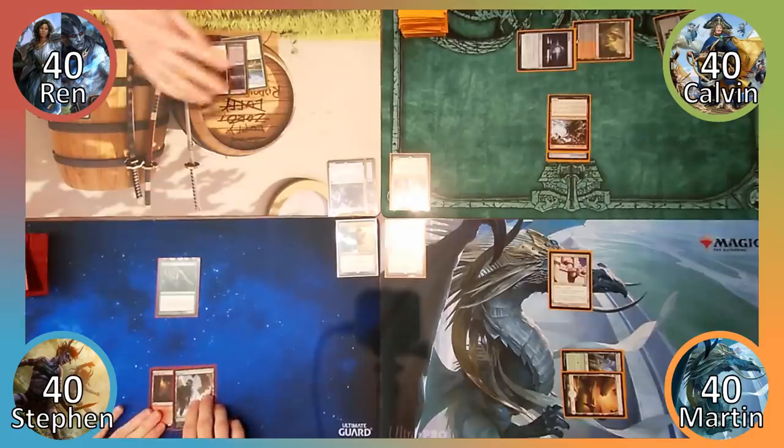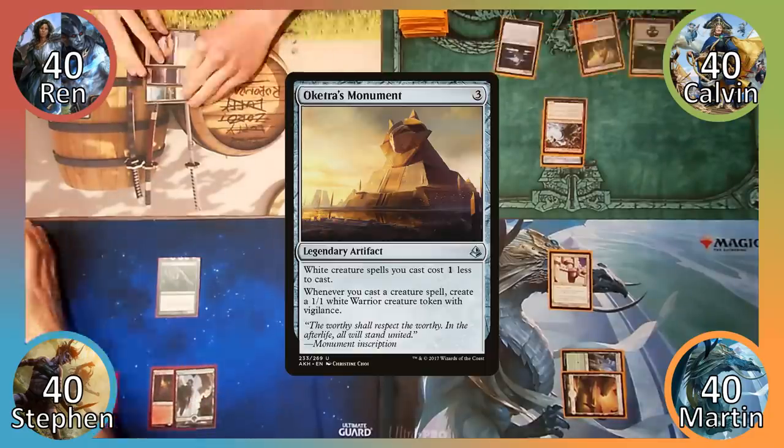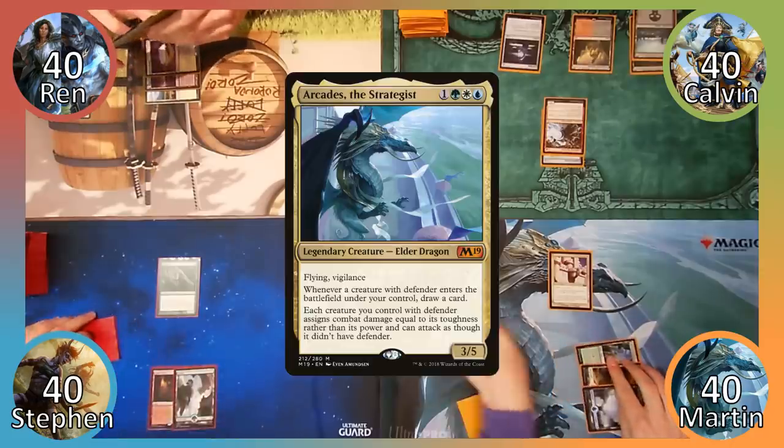Wren plays Urborg, Tomb of Yawgmoth and then casts Oketra's Monument, then ends his turn. In his turn, Calvin plays a Swamp and passes to Martin. I play an Island and then cast my Commander, Arcades the Strategist.